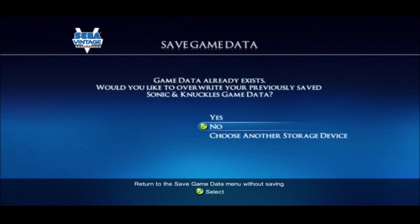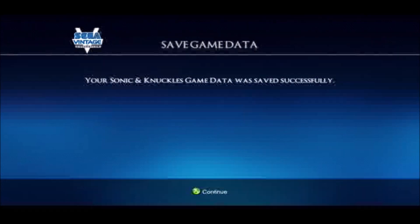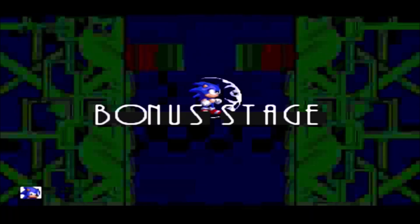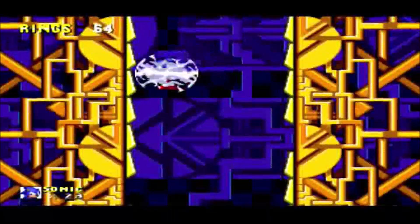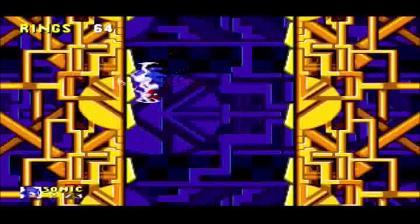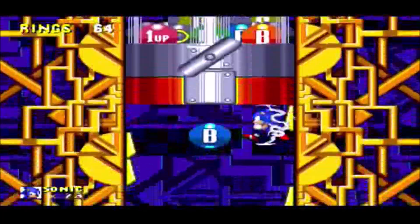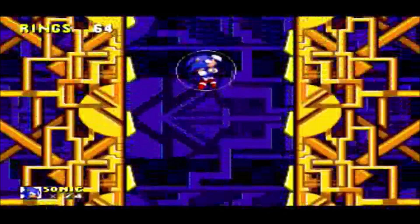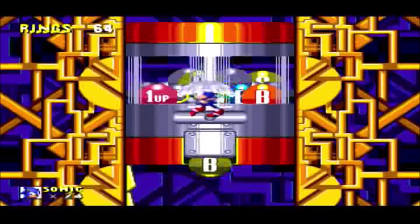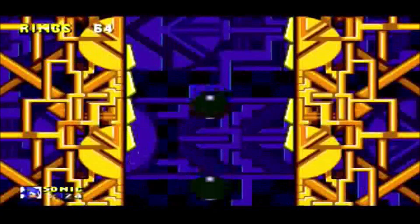I don't want to use Hyper Sonic just yet, because of my aversion to not double jumping — you have more control, as I already mentioned in this let's play. Do I want the bubble shield? Well, I got it anyway. Fire shield isn't going to do much here, so electric shield it shall be.